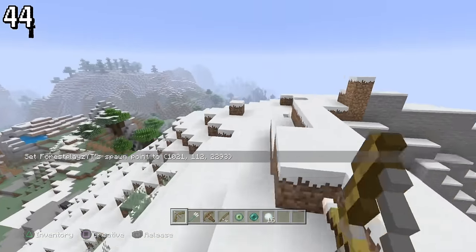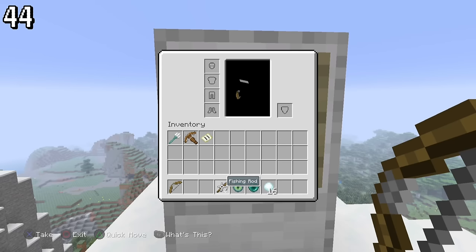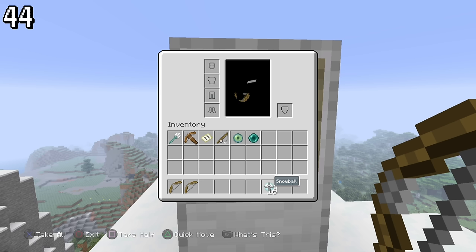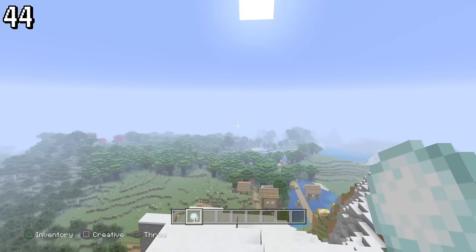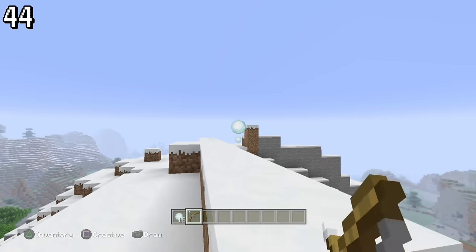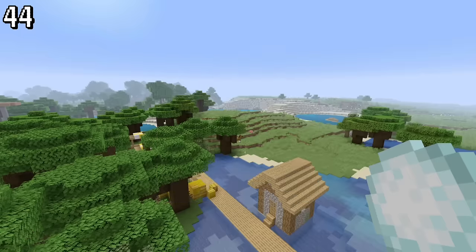You can use any throwable or ranged item differently in Legacy Edition. By placing a bow and pick-blocking it while scrolling right at the same time, you'll duplicate it and get a ghosted bow. If you put your throwable of choice on the ghosted item, it'll disappear and have the effect of the bow when you try to use a snowball. This works with crossbows, tridents, enderpearls, and even the fishing rod.